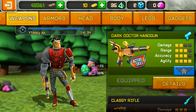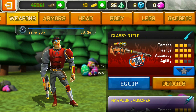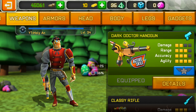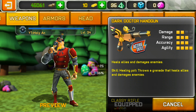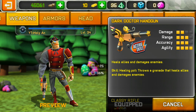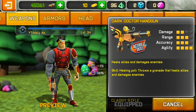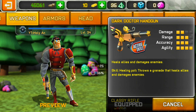We are going to review the Dark Doctor Handgun. The next video will be on the Class Survival, but we're going to focus on the Dark Doctor Handgun first. DTS heals allies and damages enemies, so it is really similar to some other weapons. The right skill — hitting pot — throws a grenade that heals allies and damages enemies, which is actually pretty cool.